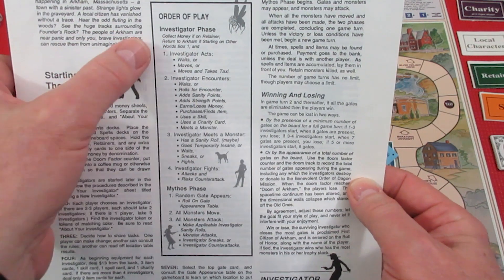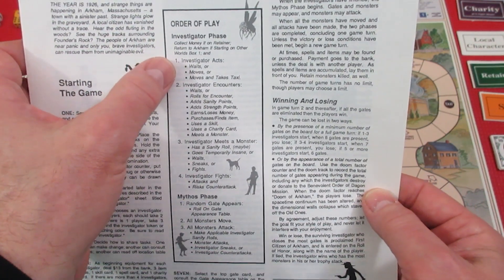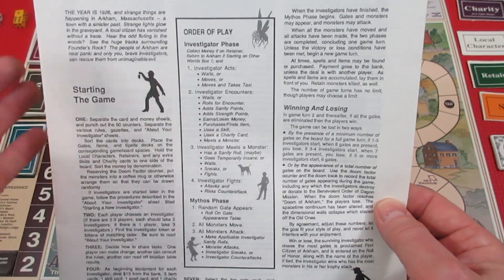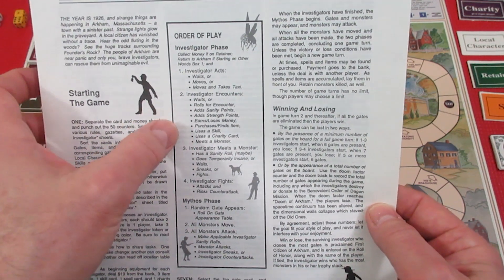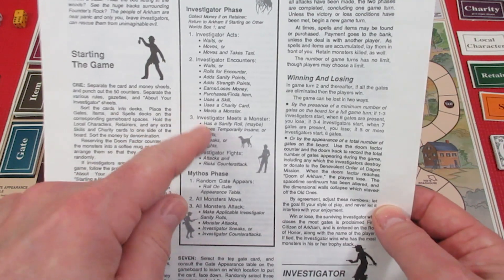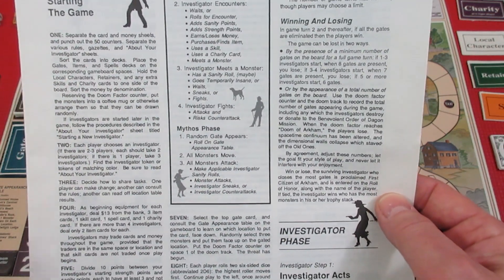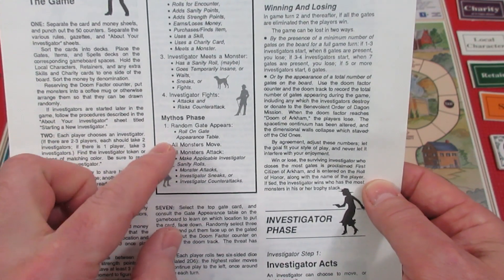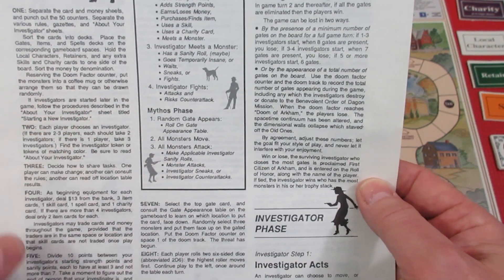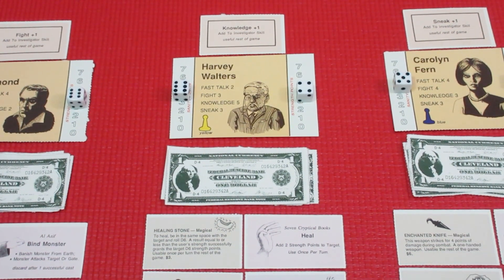Let me check the rules. The order of play shows the investigator phase: collect money from a retainer if you have one, then investigators wait, move, or take a taxi, then have an encounter if in a location. None of our investigators are in a location, so no encounters. You could use a skill or charity. If an investigator meets a monster, they either sneak past or fight it. Then comes the mythos phase — a random gate appears, all monsters move, and monsters attack any investigators they encounter.